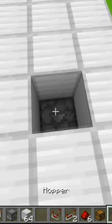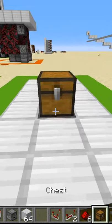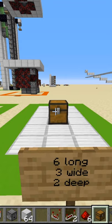Now we want to just take our hopper, place it right there with the chest on top, and that's it.